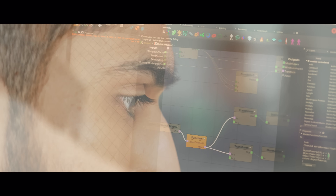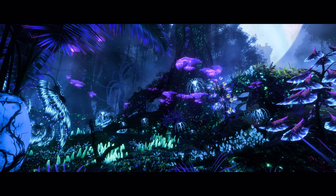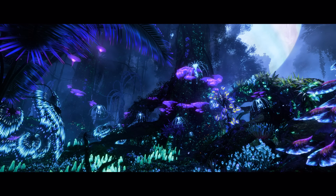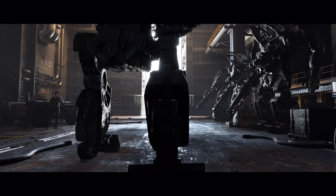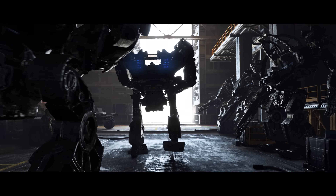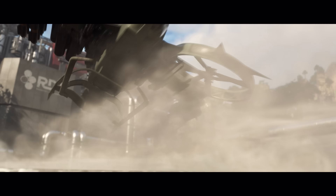With ray tracing, we can now illuminate Pandora in a way we never could before. We can have real light reflect from the emission and the bioluminescence coming out from the plants, making Pandora more vibrant and more realistic. Ray traced global illumination and reflections make our game appear more naturally lit and more photorealistic, even with dynamic objects, dynamic weather, or time of day.